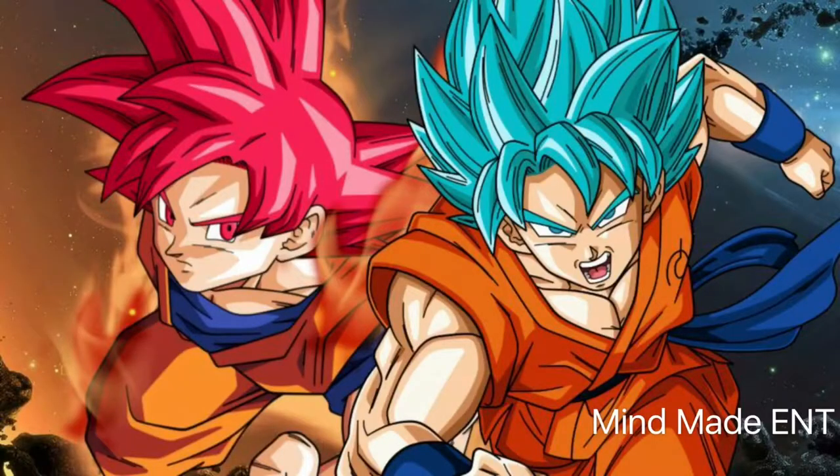Trunks unlocked this form. These are Super Saiyan God forms right here. Super Saiyan God is the one in the red. Super Saiyan Blue is the one in the blue, of course. And Super Saiyan Blue is also called Super Saiyan God Super Saiyan, which is another way of saying Super Saiyan God turned into a Super Saiyan. Because Super Saiyan God is just a regular Super Saiyan with God powers, but Super Saiyan God turned into a Super Saiyan is what Blue is.